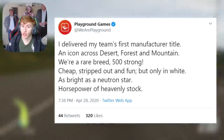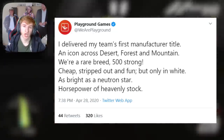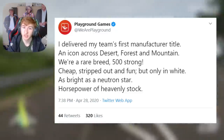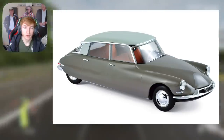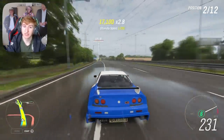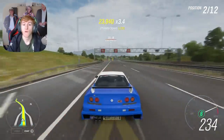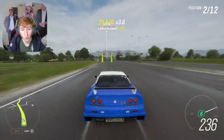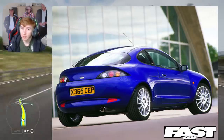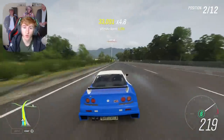Now I'm going to go back over all the clues and tell you specifically which car I think is going to be in the game. For the first clue — first manufacturer title — I personally think this is hinting towards the Citroen DS23. It's on the leaked car list, it won the Monte Carlo rally. For the second clue — icon across desert, forest and mountain — I think we're getting a Subaru Crosstrek: it's on the leaked car list and suits the clue very well. For the third clue — rare breed 500 strong — I personally think it's probably the Ford Racing Puma, though it could be the Saab 9.3 Turbo or the McLaren 675LT Spider.